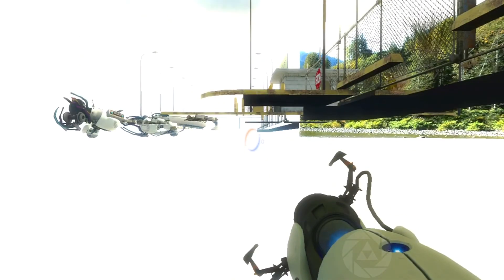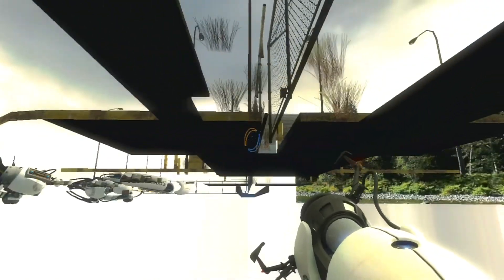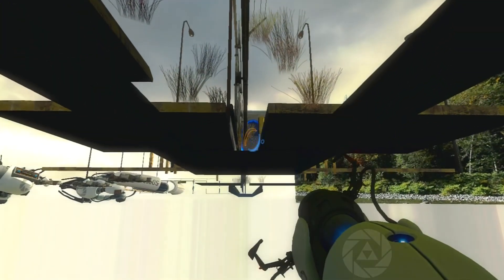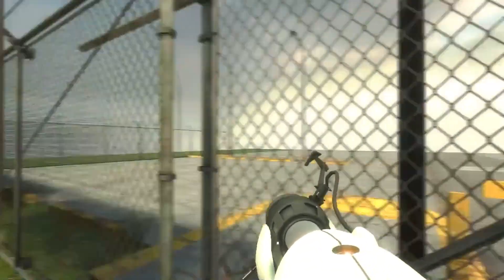Stare right at the wall at sort of a right angle, and as you step out shoot the blue portal — that's very important to do. If you've done it right it should look like this: everything's white and you're underneath the outside map. Just make a blue portal on the wall there and an orange portal there, and look at that — we're outside!